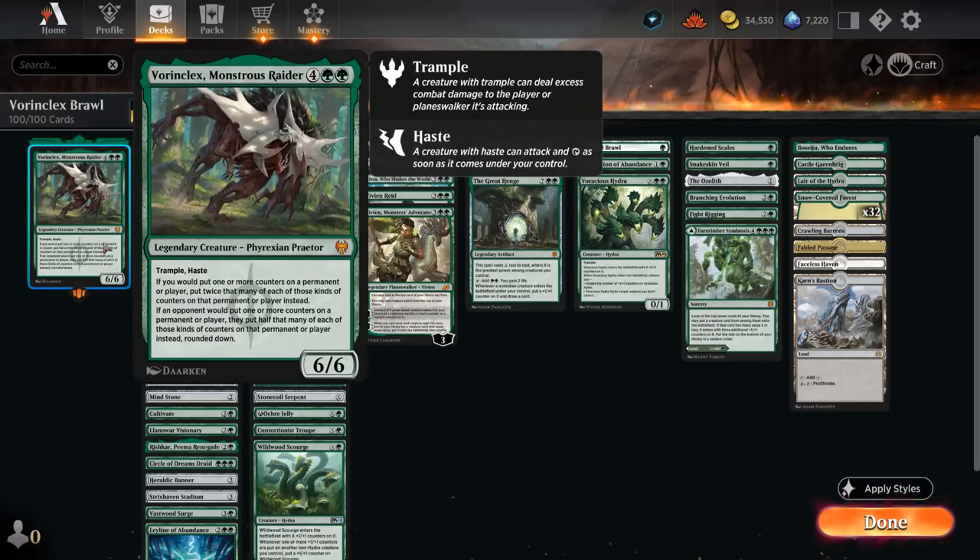Six mana, a 6/6 with Trample and Haste that doubles all the counters we get, while halving the opponents'. It works very nicely with +1/+1 counters, which is the main type of counter in this deck, but it also works with loyalty counters on planeswalkers so we can often play them and use their ultimate ability right away. It also nerfs opposing sagas which work with counters — as long as we control Vorinclex they won't be able to go to the next chapter — and nerfs opposing +1/+1 counters and planeswalkers. Very impactful commander, but it does come at a price.